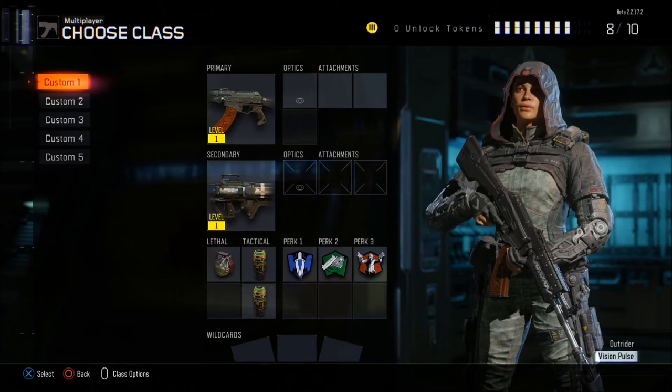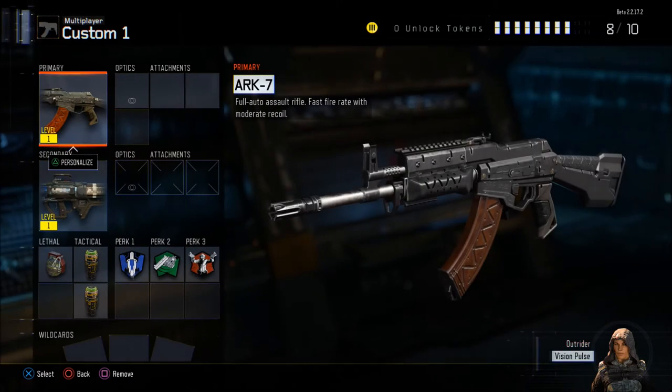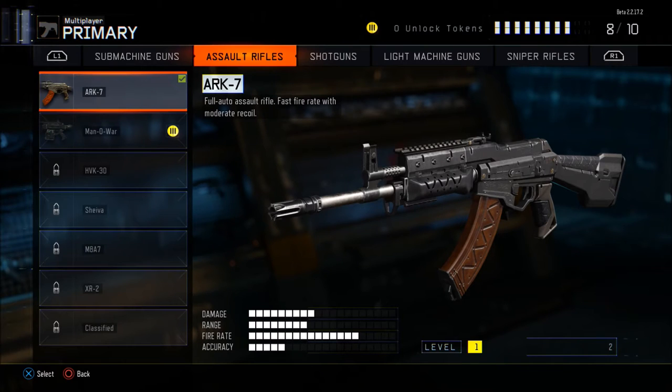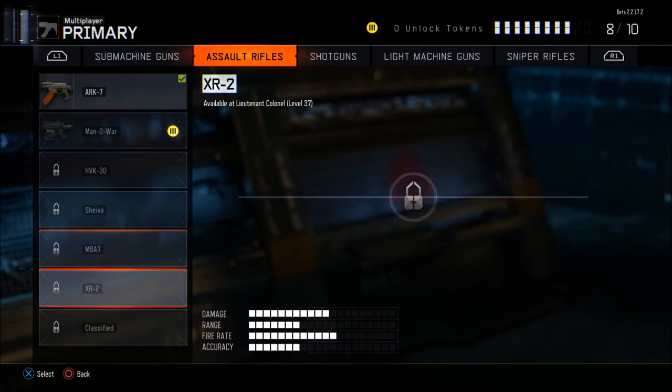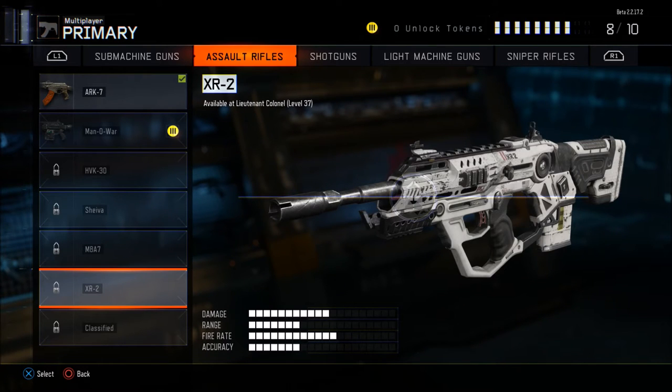Create a class — there are five slots. If you go into each slot you can choose the primary weapon. You've currently got the Ark 7 and the Man of War, with the rest of the guns — the HBK, the Shiva, the NBA, the XR2, and the Classified still to be unlocked. I'm guessing the Classified won't be unlocked within this beta.